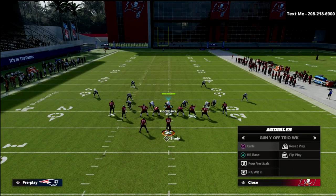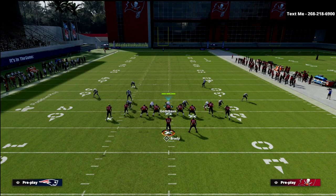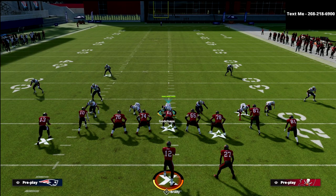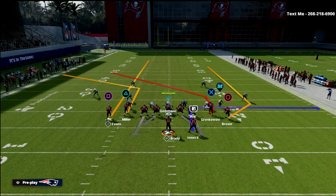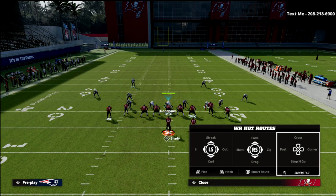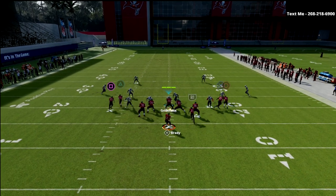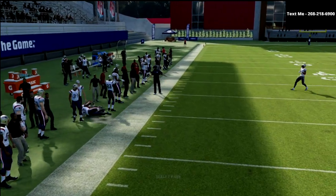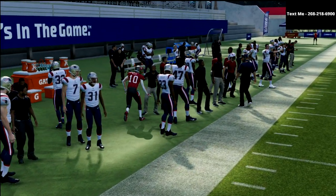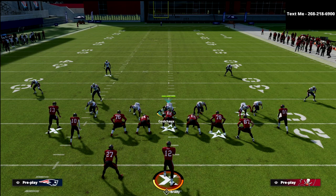If I audible to a gun type formation, I want you to notice the difference. The three wide receiver set is now to the tight end side. If I run that same route combination — watch the corner route to the triangle receiver — you'll notice that the box check doesn't work. He gets outside leverage and is able to get open. That is why combining tight slots with other formations together makes it really hard to stop.